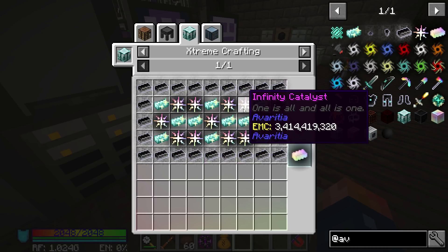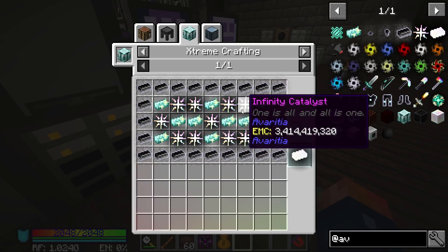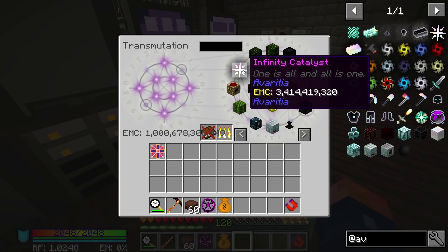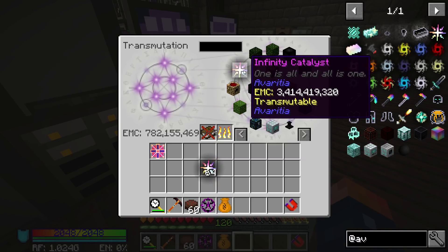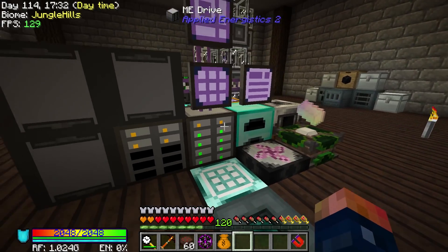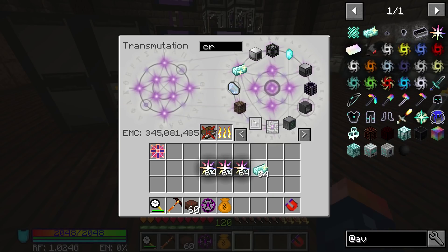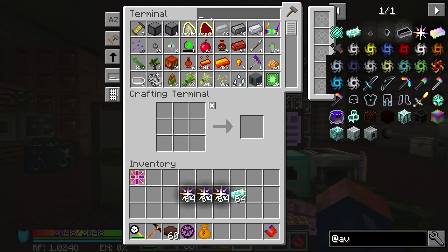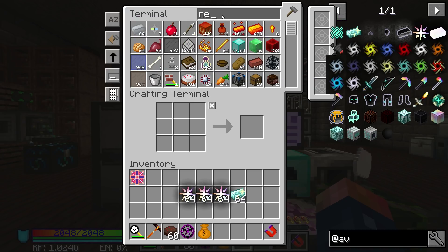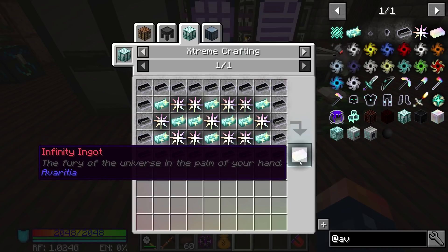This is where it gets kind of ridiculous on the EMC usage. I'm just going to pull out two stacks. Dividing 176 by 64, we're going to need almost three stacks of the infinity catalyst. I have three stacks now of infinity catalysts. We're also going to need some crystal matrix — I might as well get a stack of that. Also, I'm going to need my neutronium. Let's grab a stack of neutronium and hopefully this is enough to get everything we need.